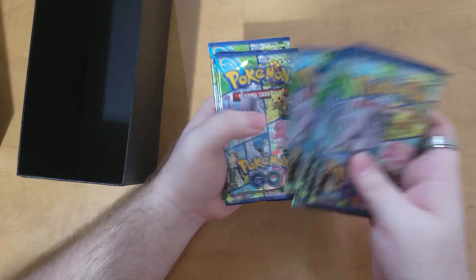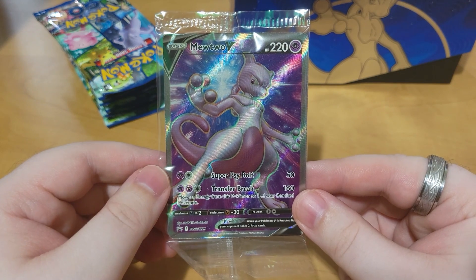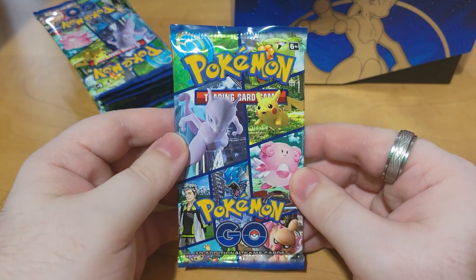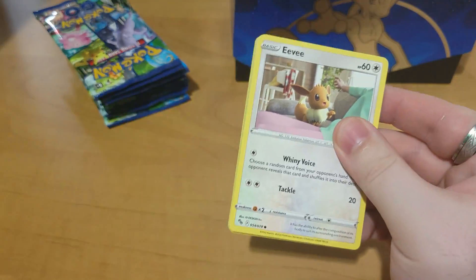Pretty much the same thing that we get in every ETB, although this time it looks like there are 10 packs. This is the Mewtwo V — I would say it's a promo but I don't think it is. The Mewtwo V card, very cool.